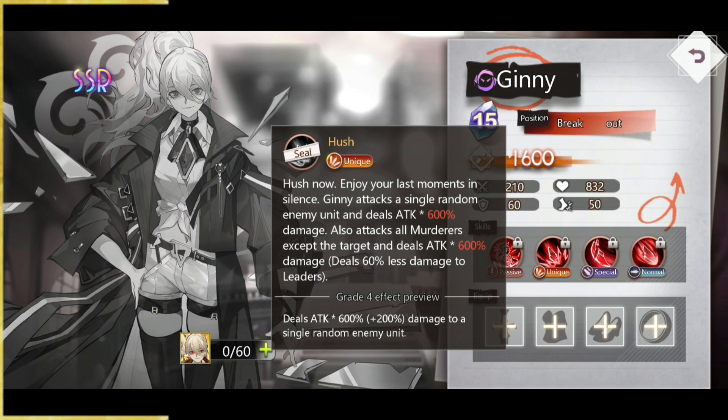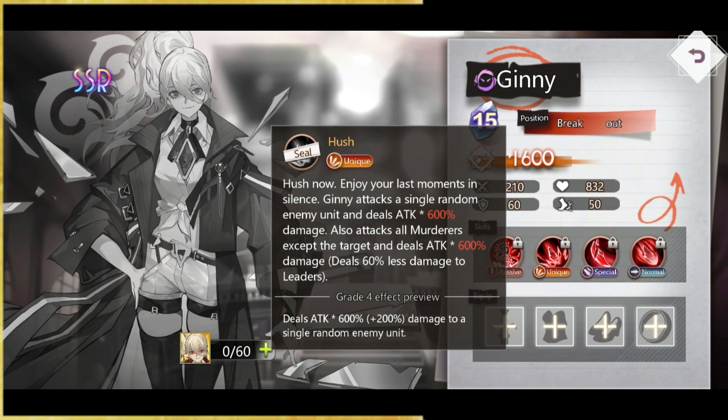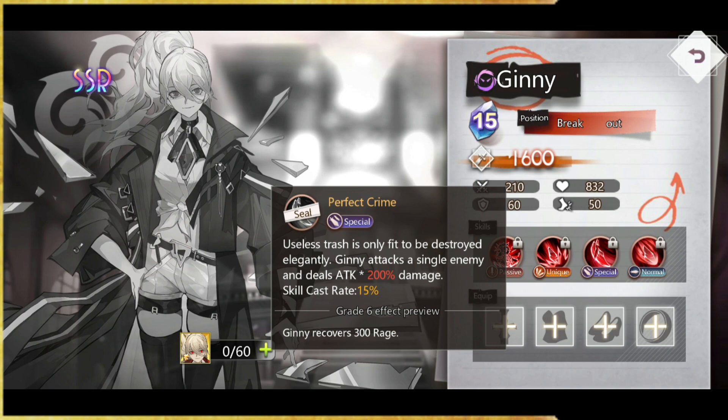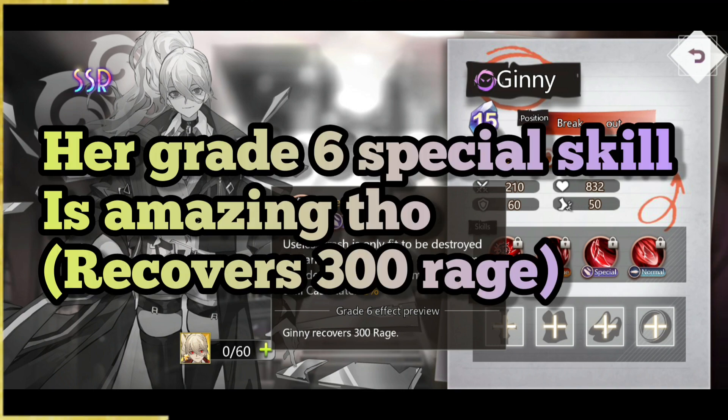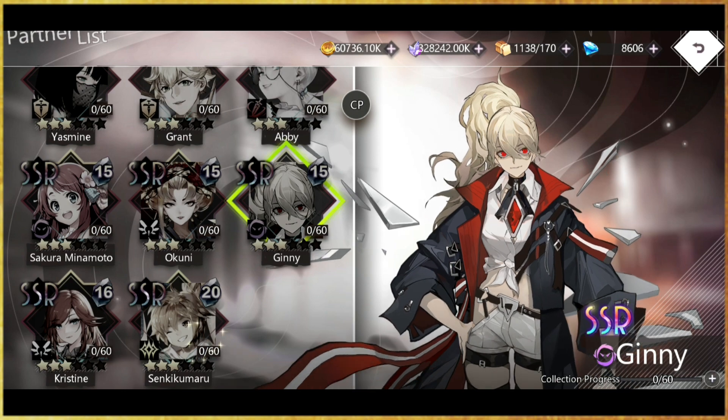Her unique skill: Genie attacks a single random enemy unit and deals 600% attack damage, and also attacks all murderers except the target dealing 600% attack damage with 60% less damage to leaders. At grade 4, this gains an additional 200% to damage. As a damage dealer she might be very very useful but I still need to test her out. Her special skill deals 200% attack damage. I'm not really sure if she's broken — tell me in the comments — but she seems pretty decent.